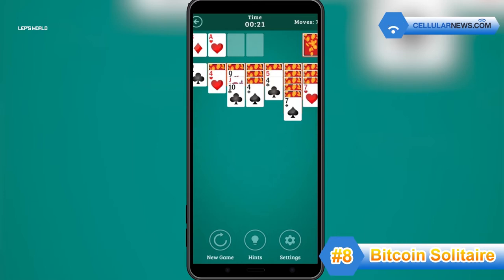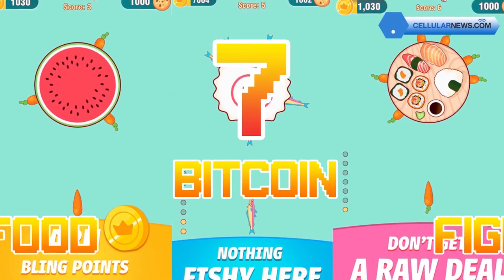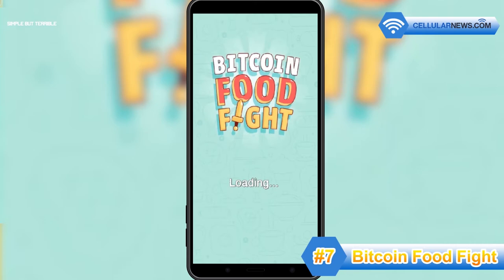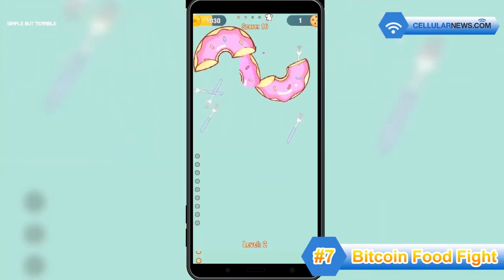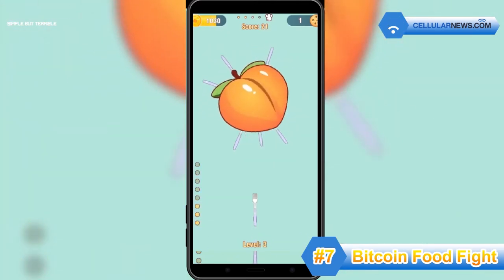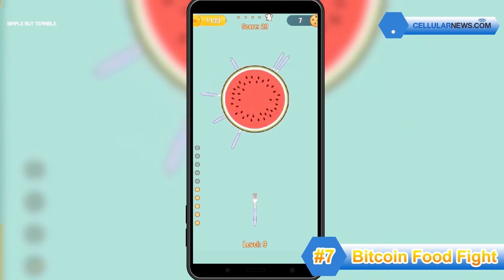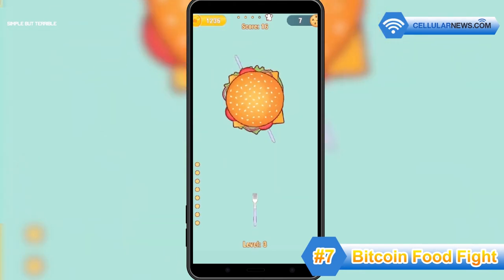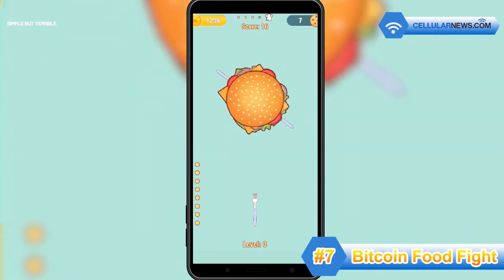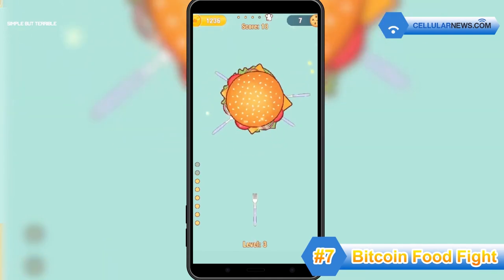Looking for a Bitcoin game that puts your aiming skills to the test? Then strap yourself in for number 7, Bitcoin Food Fight. It's a game where you basically fight the food, throwing knives at pizzas, peaches, pancakes, and other tasty treats until they fall apart. The challenge is to aim for the space between the knives already stuck in the food. If your knife clashes with another knife, the level resets. But the good news is that you earn bling points whether you win or lose. These bling points are then converted to Bitcoin, which you can cash out every 7 days by entering your Coinbase account in the Redeem tab.